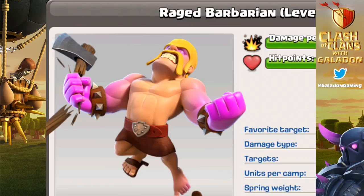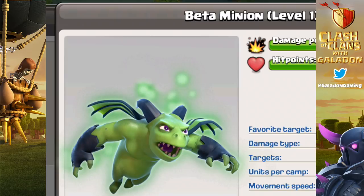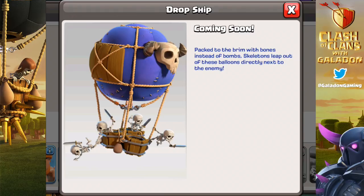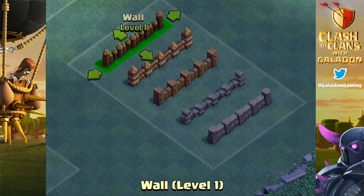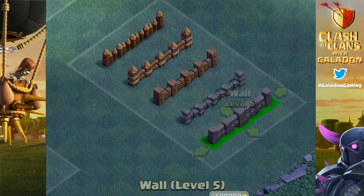Here are some familiar faces with slightly new appearances: the Raged Barbarian, Sneaky Archer, Boxer Giants, Bombers, Beta Minions, Baby Dragons, and my favorite — Cannon Carts. In future Builder Halls we'll see Drop Ships, the Builder Base version of the balloon, then the Night Witch — coming soon to Clash Royale and Clash of Clans — and then my favorite: the Super PEKKA coming to the Builder Base. Here are the five levels of walls available at Builder Hall 5.